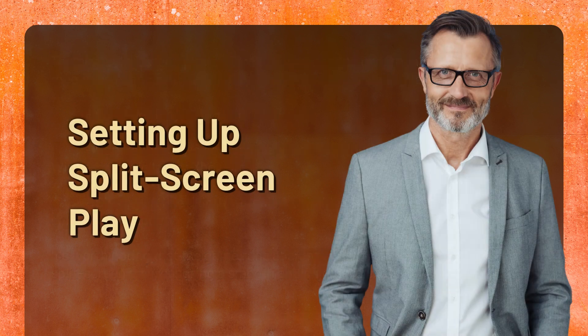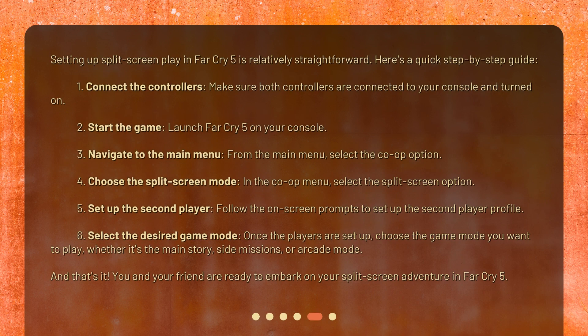Setting up split-screen play in Far Cry 5 is relatively straightforward. Here's a quick step-by-step guide. 1. Connect the controllers — make sure both controllers are connected to your console and turned on. 2. Start the game — launch Far Cry 5 on your console. 3. Navigate to the main menu and from the main menu, select the co-op option. 4. Choose the split-screen mode — in the co-op menu, select the split-screen option.